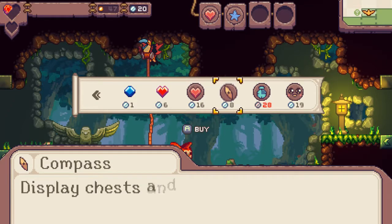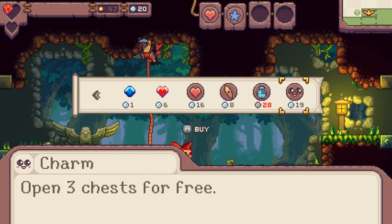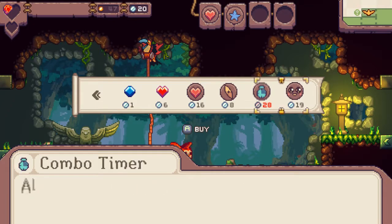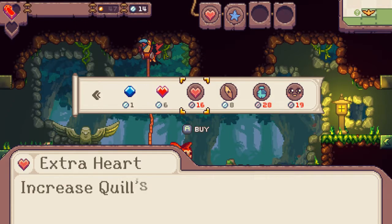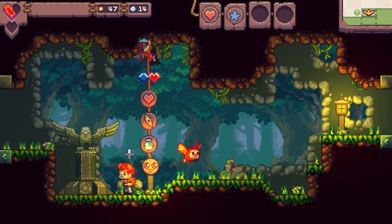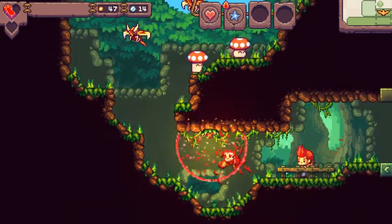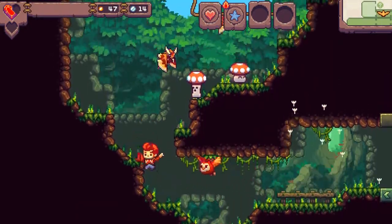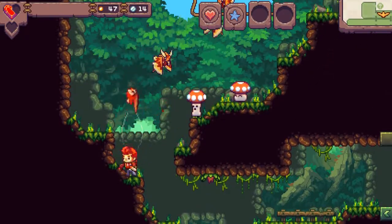I can add another health point. Options include allowing more time for combos, opening three chests for free — that's very good — and adding a health point. Unfortunately I'm going to have to go with the health one given where I am right now.